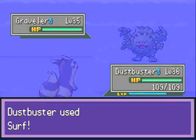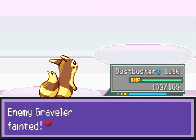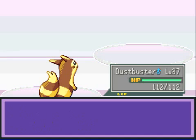I'm almost level 37. Here comes a Graveler, and I'll just fight this with Dustbuster because Dustbuster has Surf, and Surf is 4x effective against Gravelers. You probably know that if you're watching this video — you know what type Graveler is and what it's weak to. It's 4x weak to water, there you go. Pro tip.